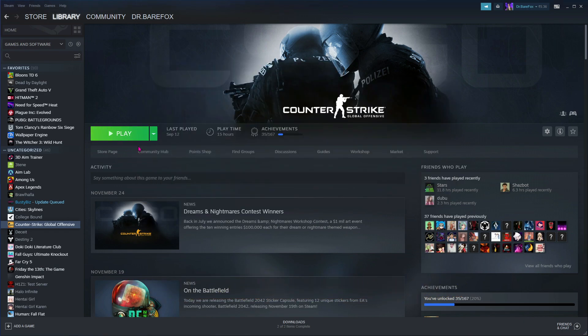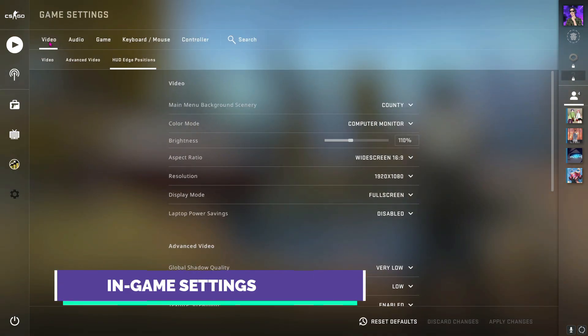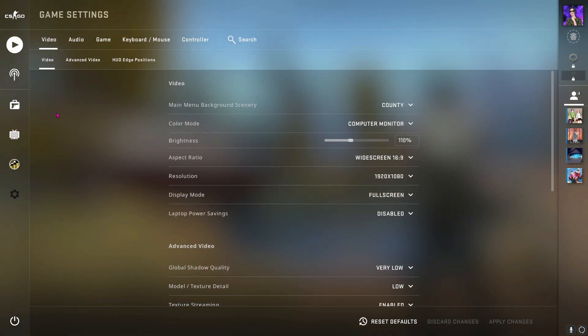Alright, so we are done with all of these things. Now hit play and open up Counter-Strike Global Offensive and let's move to the in-game settings. Once you open up CSGO, go to the settings menu, go to video, and then go to video settings.